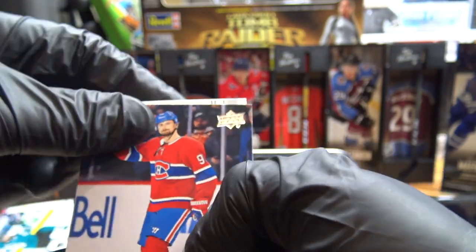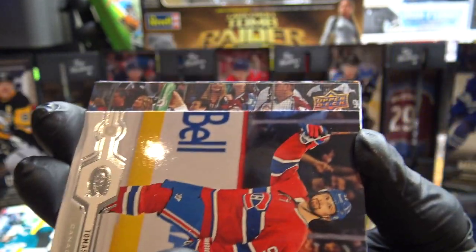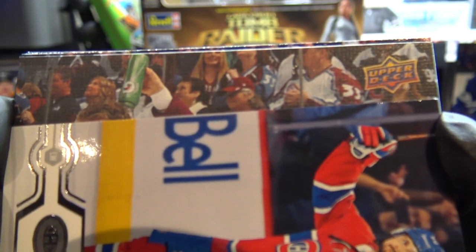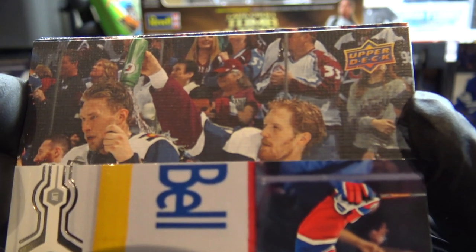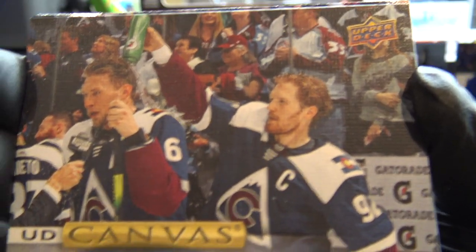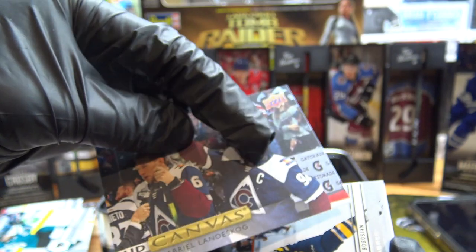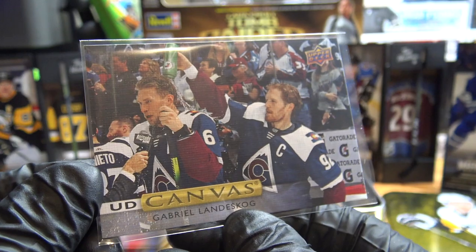Going from the bottom — we have a UD Canvas here. Who is it? It's a Langekow. UD Canvas of Langekow. It's a nice looking card. Let's sleeve that right away — I like the feel of these cards too, if you've never felt them. Three, four dollar hit or so, nothing crazy. It's a nice card though.